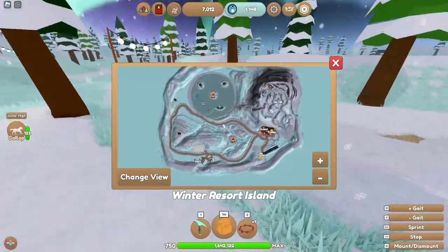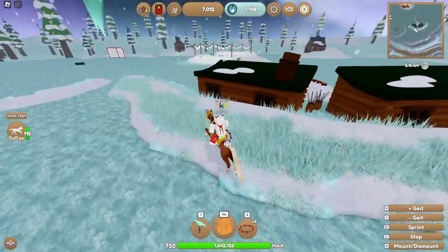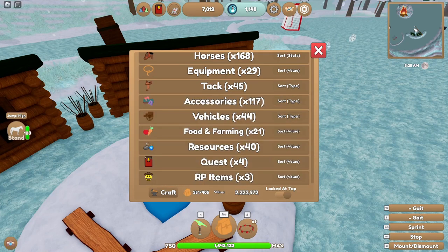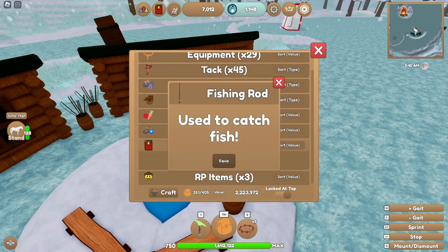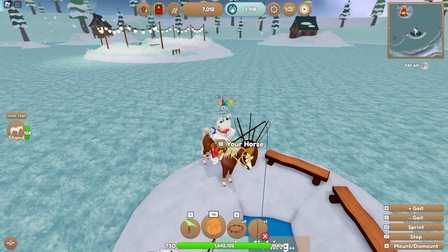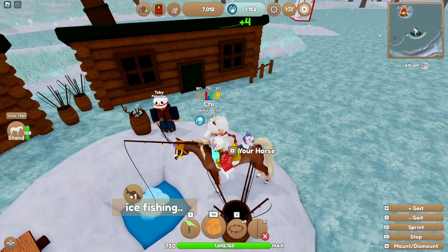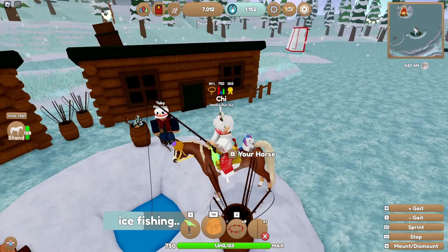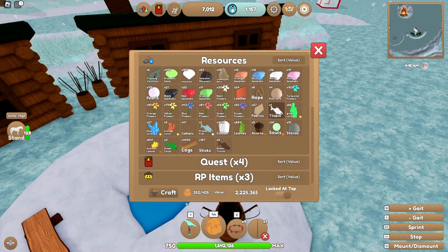The third and final way — and I believe these are the only three ways — is ice fishing. Open up your map and head over to this little area right here where you should see Toby. You will need your fishing rod; if you don't have one, you can do quests for Toby on mainland up on the hill and after enough quests he will give you one. Simply take it out, click on the ice, and it should say ice fishing. You have a chance to get a frozen fish, and once you get frozen fish you can give them to him for golden snowflakes.